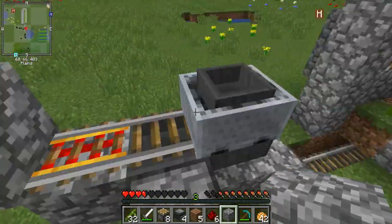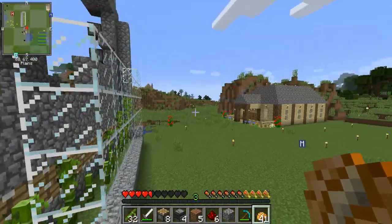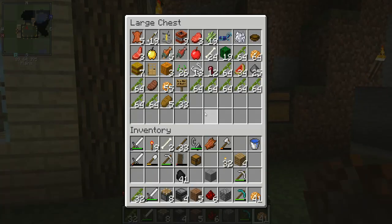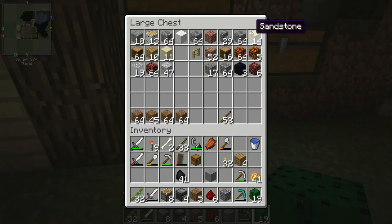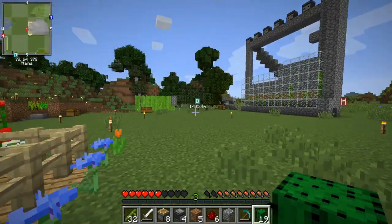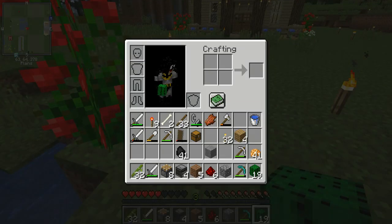Next I'm going to go get some more materials because I basically used all my cobblestone and glass. While we were in the desert I did get cactus, so I already have cactus here. We do need sand to place the cactus on — I was thinking maybe you can turn sandstone blocks back into sand, but you cannot. So I'll be back in a few minutes — I've got to go find a ton of sand for glass and to place the cactus.